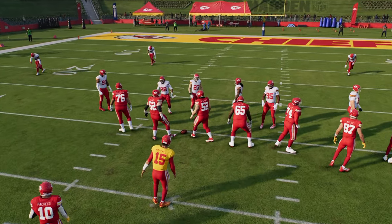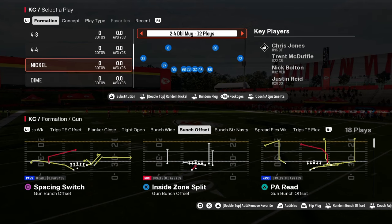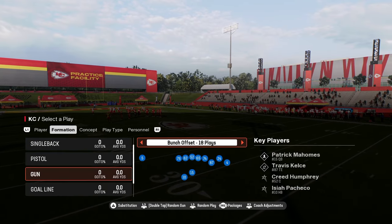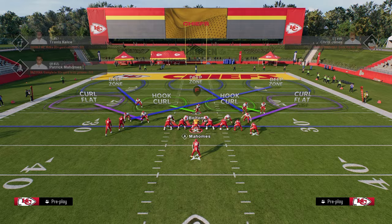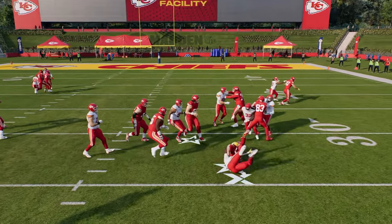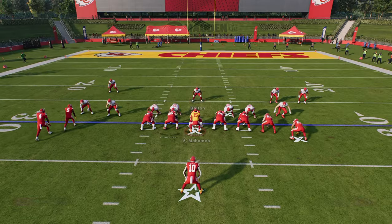So you have the 3-3-5 Penny — a super balanced defense. You have the 2-4-5 Double A-gap — a really good blitz-heavy defense. You also have the best run defense in the game, which is the 4-3 Even 6-1. Literally all you got to do is pinch your D-line, slant your D-line inside, and you're going to essentially just flow to the ball with your linebacker.